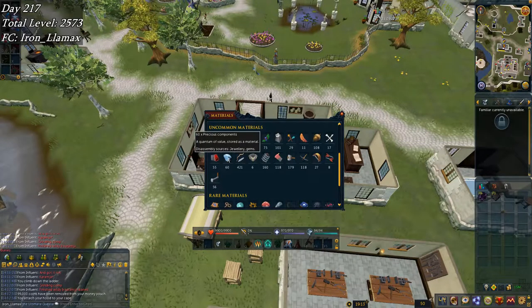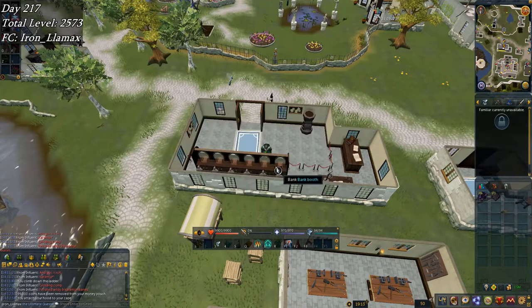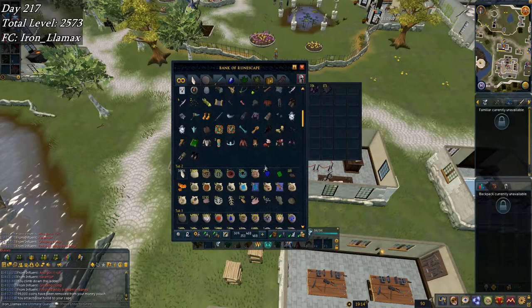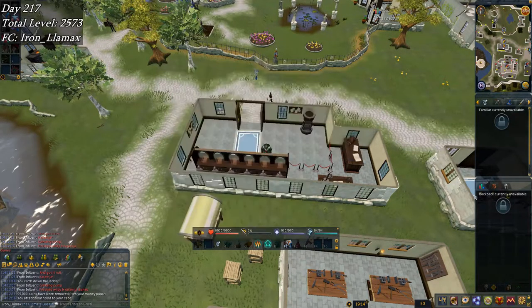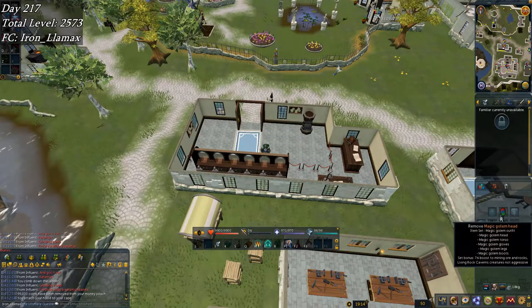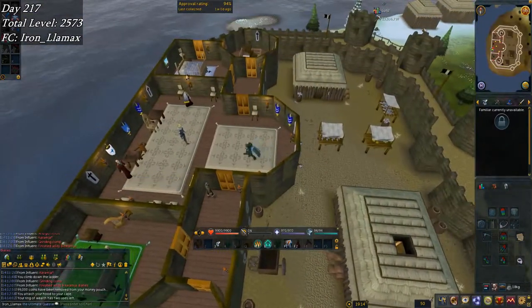I have three equipment siphons sitting here and 60 more precious components, which is enough for 12 more, as long as I get 60 dexterous components as well. I'll go collect from Miscellania right now so I can start doing some fletching for maple shortbows to get more dexterous components.